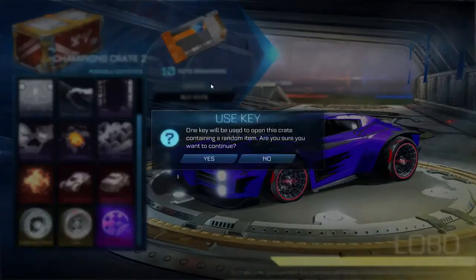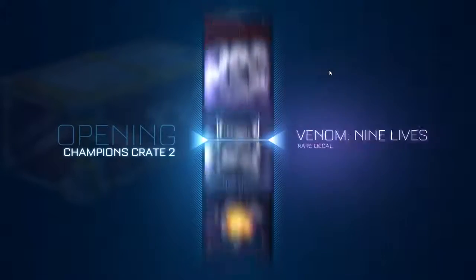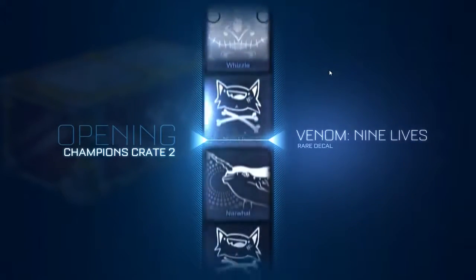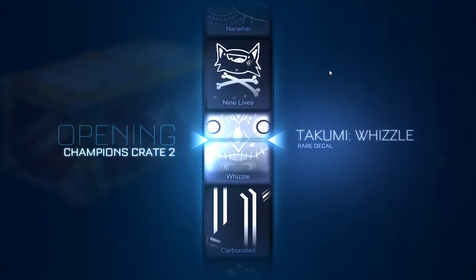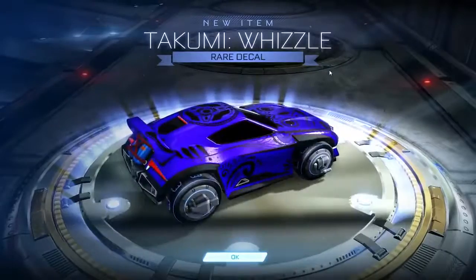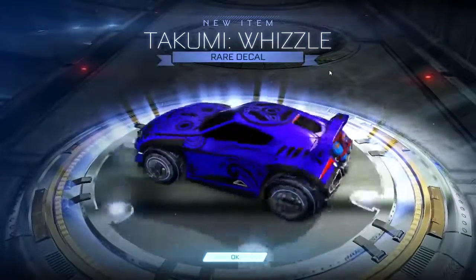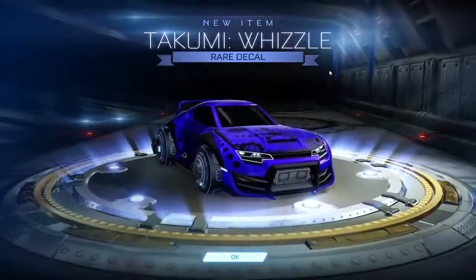Let's use the first key. That mystery decal - I don't know what it is but hopefully we can get it, hopefully for a cool car we mainly use. From the first one we get a decal for the Takumi. I guess we're going to see how it looks on the Takumi. I'm not really a fan of decals that take over the whole car - the top part is kind of cool but the rest isn't really my style.